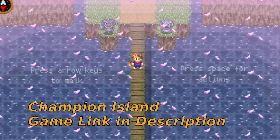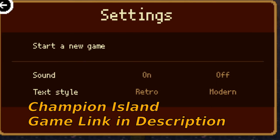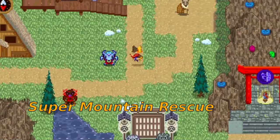First things first: to get all the trophies in Champion Island Games, none of the mini games have to be completed to earn the trophies. All of the trophies are actually earned by searching the island and talking to the different NPCs on the island. So let's get right into it.